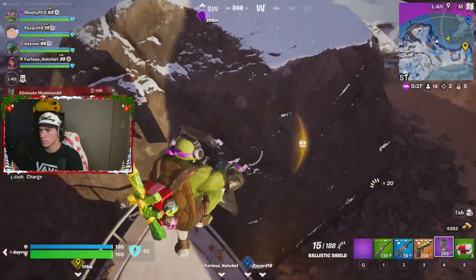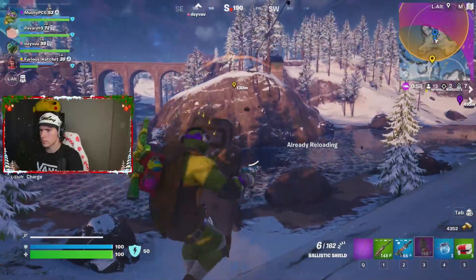Somehow Fortnite managed to add an item that was both bad and annoying to go against. Usually with swords, vehicles, and other things that were extremely good — that's what made them annoying. Somehow the Ballistic Shield is bad, but still annoying to go against. It's got to be taken out. Also, I don't understand how this weapon is somehow of epic purple rarity when it's just absolutely terrible.